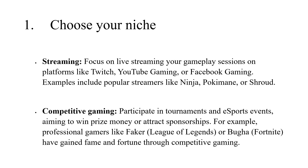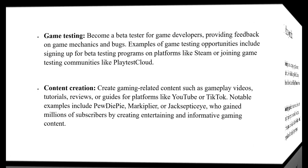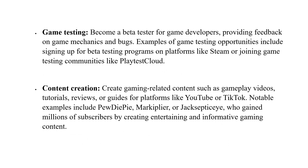For example, professional gamers like Faker in League of Legends, or Bugha in Fortnite, have gained fame and fortune through competitive gaming. Game testing: Become a beta tester for game developers, providing feedback on game mechanics and bugs. Examples include signing up for beta testing programs on platforms like Steam or joining game testing communities like Playtest Cloud.